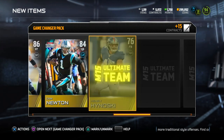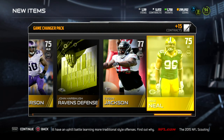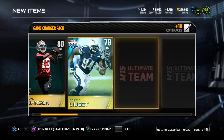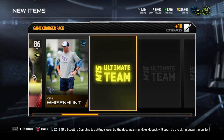If you guys pulled any packs today, let me know what you got — did you guys pull that 99 overall Bruce Smith? In the first pack we got absolutely nothing... oh, Champ Bailey! I normally pull Champ Bailey a lot; I've been getting him whenever I open packs.